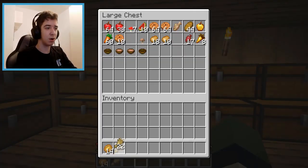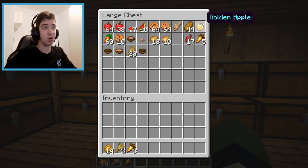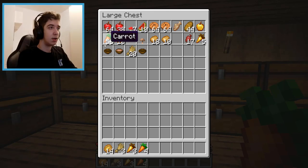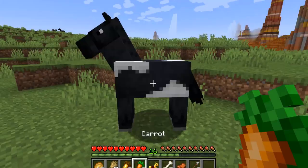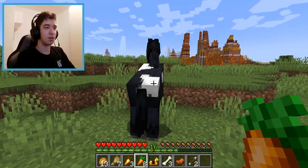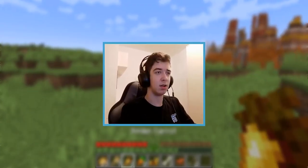I searched on Google and found out that horses like wheat, golden carrots, and even golden apples — but I only have one golden apple so I'm not using it on a horse. I'll try regular carrots. I brought three carrots; that should be enough. But how do I tame this guy? He likes golden carrots but doesn't seem to like regular carrots.